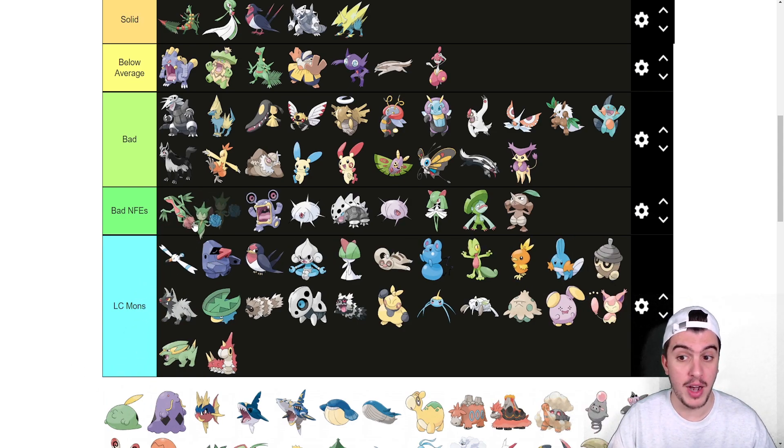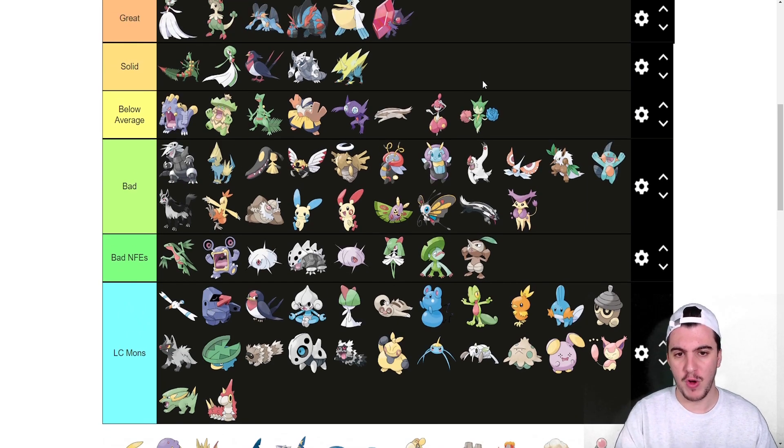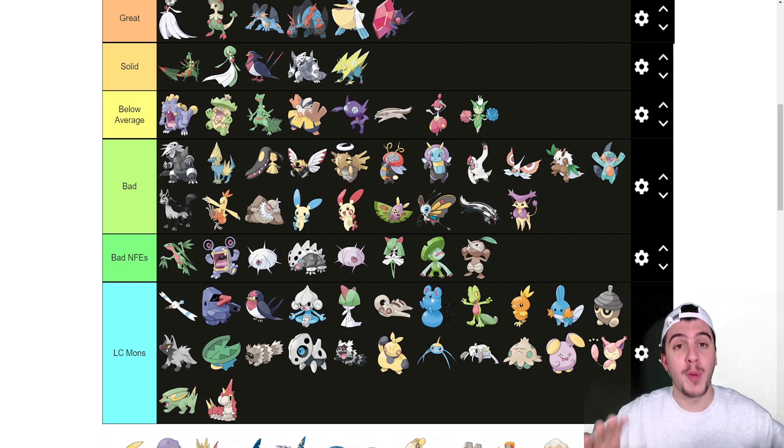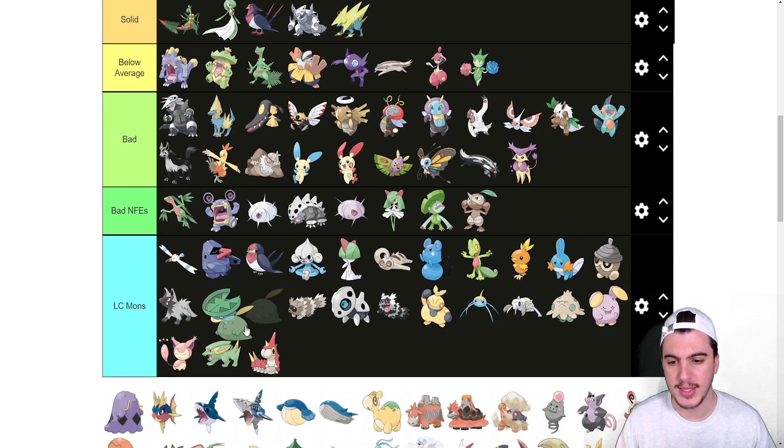Roselia as an NFE I don't think is bad — I think it's below average, which is unusual for this part of the list. It's a really good special sponge with access to Toxic Spikes and Spikes, and being a grounded Poison type is really advantageous. It has really good Special Attack at around 100 as well. I like Roselia a lot.